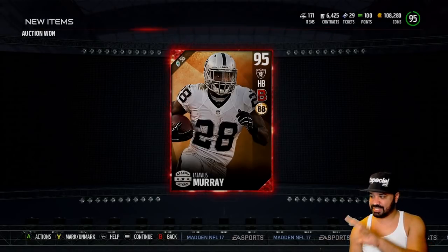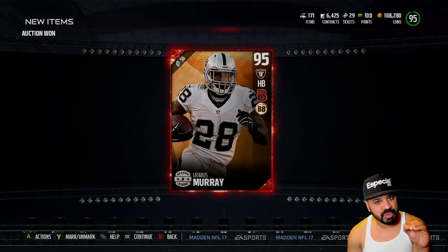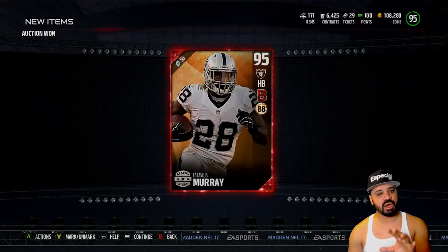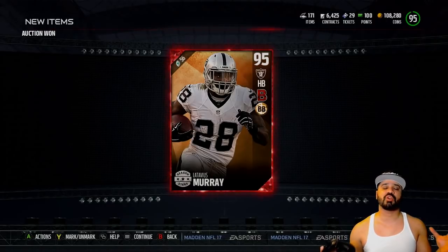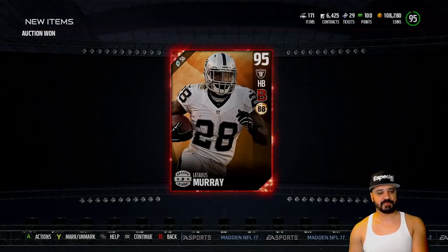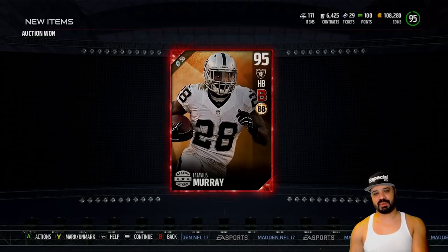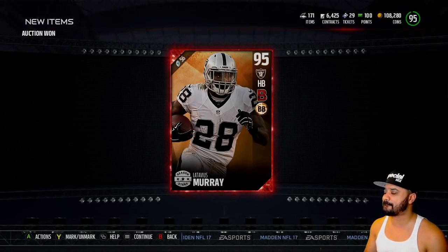I just bought the card — as you guys can see on your screen — it's the Season Stars Latavius Murray. The Vikings just scooped him up and basically kicked AP to the curb. So we're gonna test this card out and see how he works on the field. This card came highly requested; you guys said he was a beast and told me to go ahead and try it out. So this is gonna be my first impression, first game on the squad — not a gold squad, it's my official booty squad.